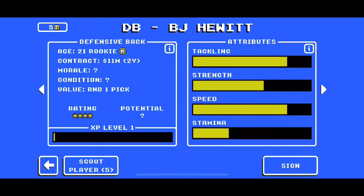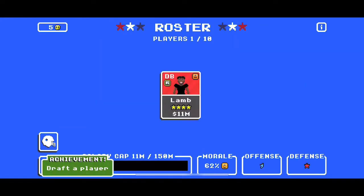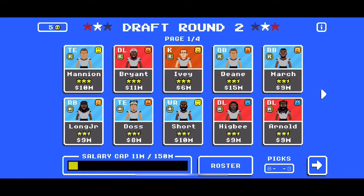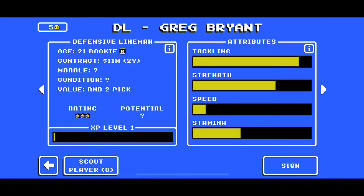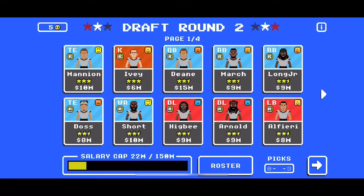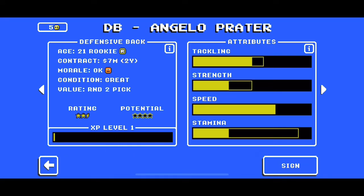We're going to prioritize defensive positions. We want to start with a decent defense, and with an all-rookie team that means doing it all in the first and second round. First round, pick the best defensive player. Second round, try to pick up two more — we want at least three defensive players. Three is typically the maximum you can pick up and still put together a decent team, so hopefully you can find a third that's at least three-star. Unfortunately this draft isn't very good, so we'll have to take a two-and-a-half-star defensive player.